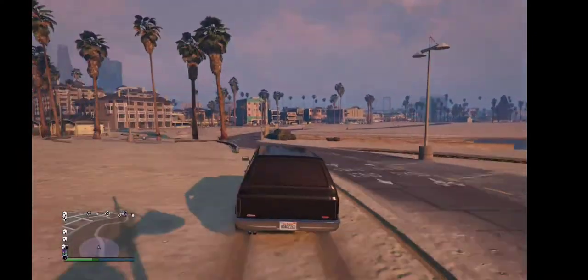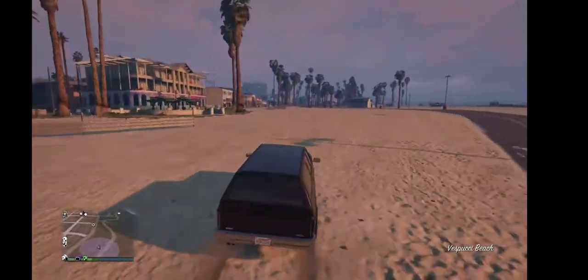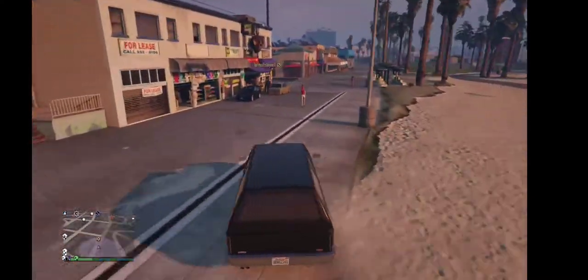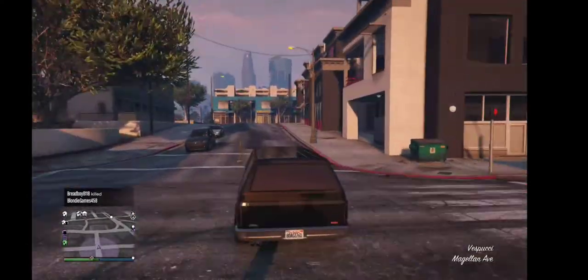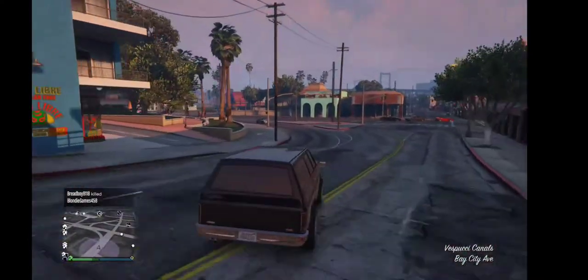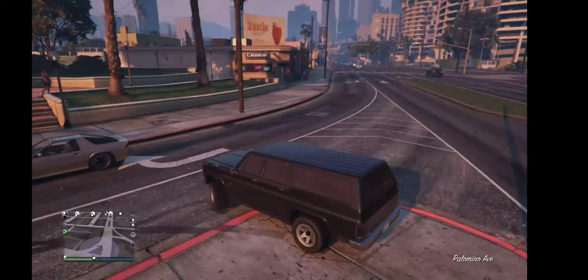Don't save the outfit just yet — actually you can save it here if you want. Now head over to the strip club. The strip club glitch is how you get the tube effect, so don't get in a car, just go straight there.